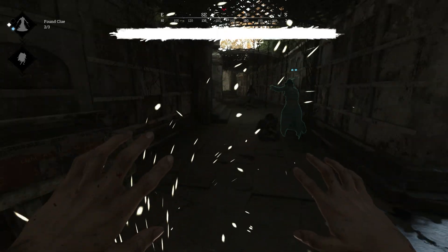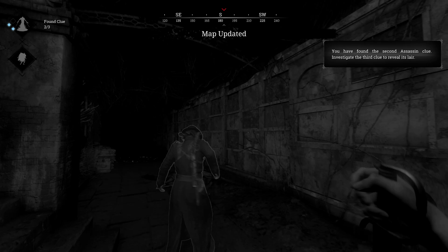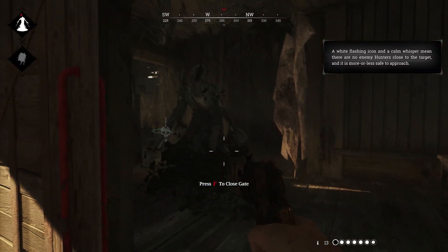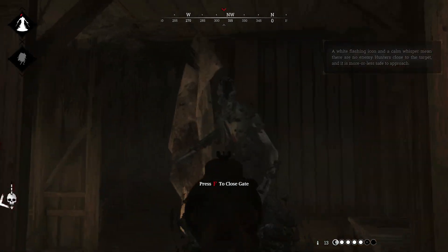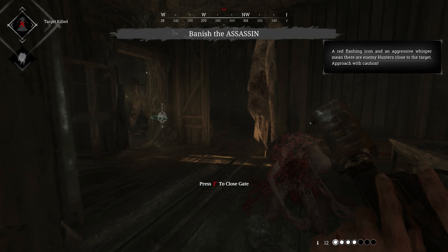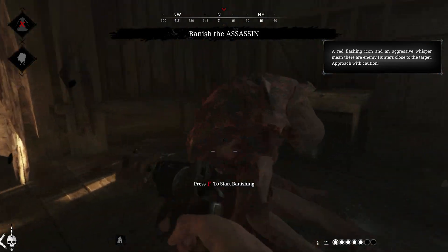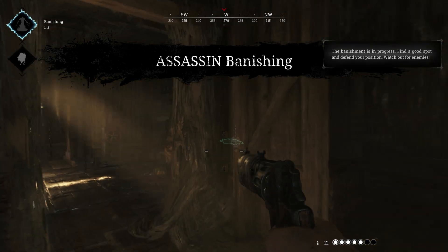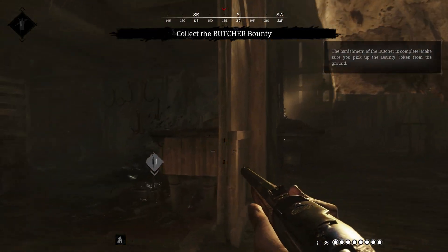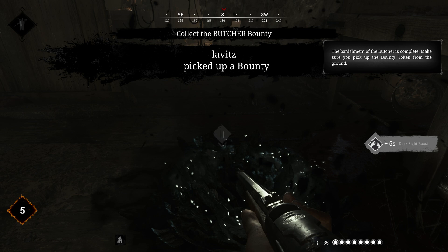You must investigate three clues on the map to identify where the bounty is — this is a boss, basically. Once you've identified where they are, you, or a team of two, or a team of three, depending on what you want to queue up for, try and take this boss down. You then have to essentially banish the boss, which is a long time window for other human players to come and start an engagement with you. You wait for that to finish, pick up the reward token, and then you must extract at a certain point on the map.